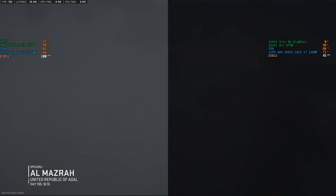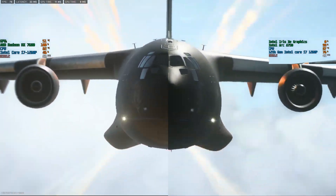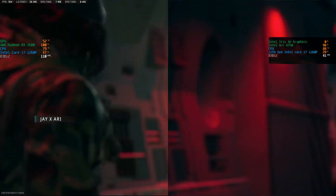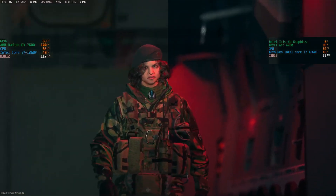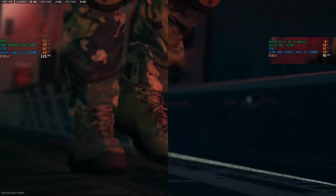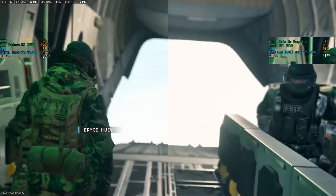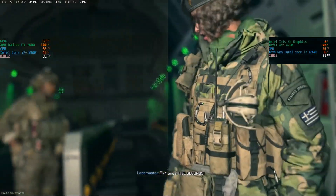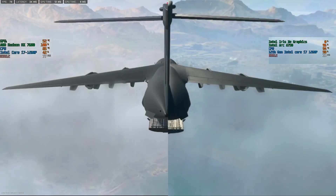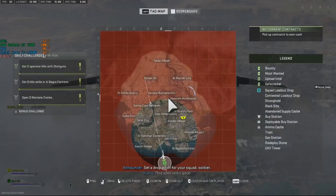Left is the RX, right is the Intel Arc. You can see the Intel Arc is struggling at around 40 FPS while the RX gets up to 100 FPS — almost twice the difference, similar to what we saw in Forza. This game shows an even bigger jump. Intel needs to work on the drivers for eGPU use, though I didn't retest so they may have improved.